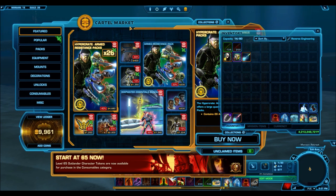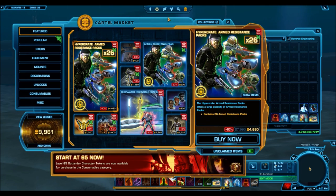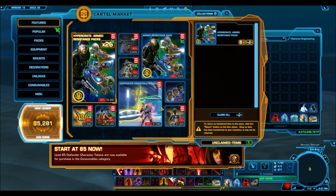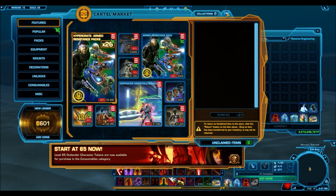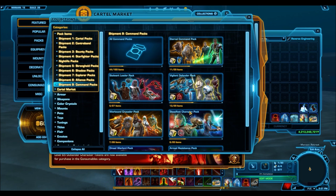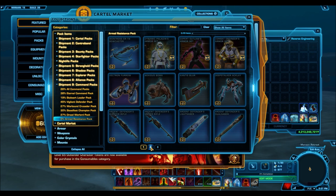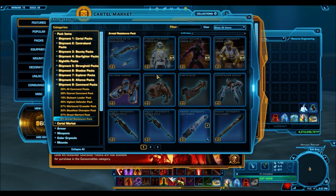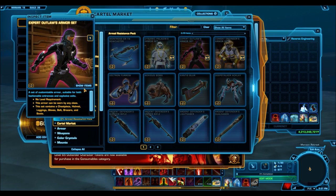I'm gauging your opinions on background music to see whether I should continue doing that. This time around we'll be opening two hyper crates. The new system means you get three items — you don't really get Grand Chance Cubes anymore. Instead, you get one guaranteed new item from the pack.